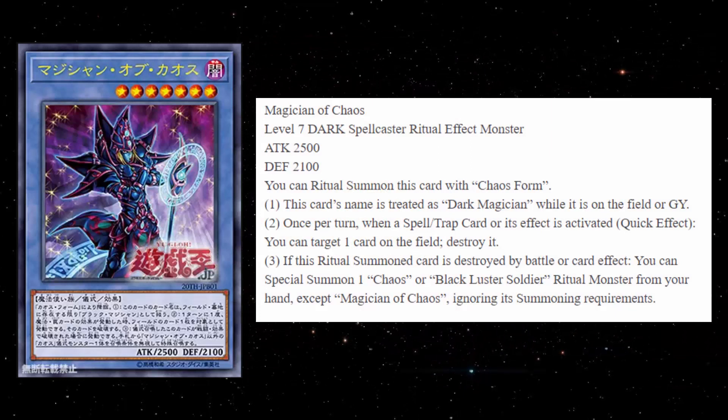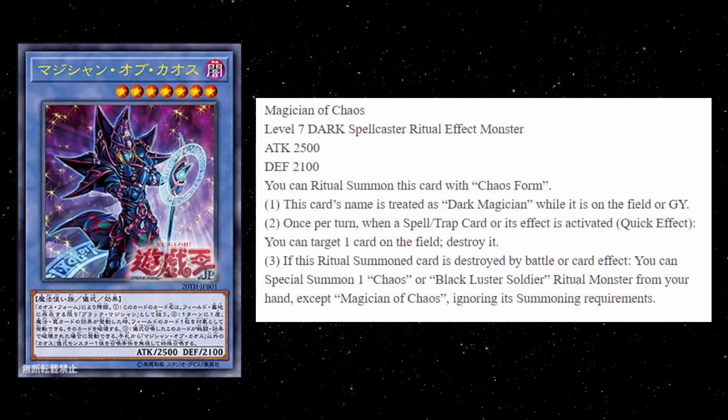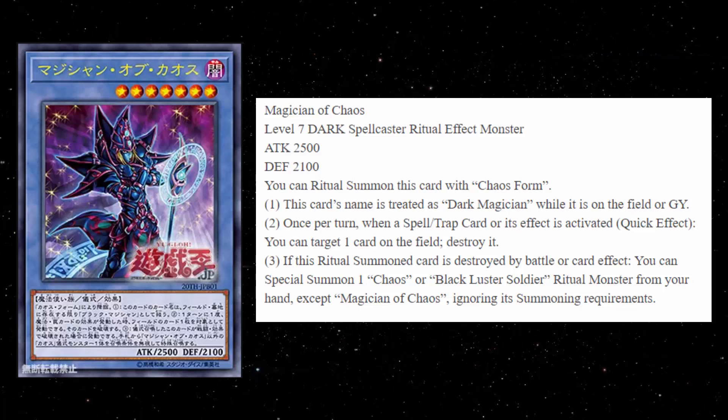This is Magician of Chaos. It's a Level 7 Dark Spellcaster Ritual Monster — 2,500 attack, 2,100 defense. In case you're wondering, yes, that is the exact stat line of the OG Dark Magician. It only makes sense.